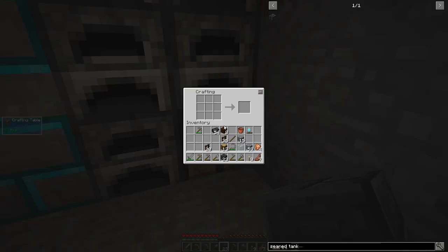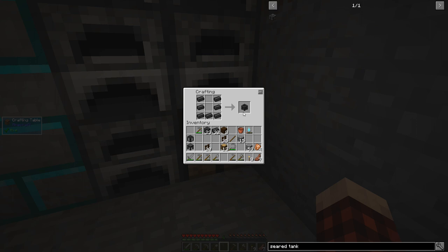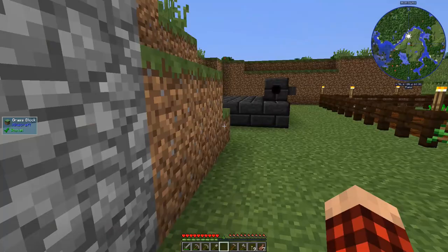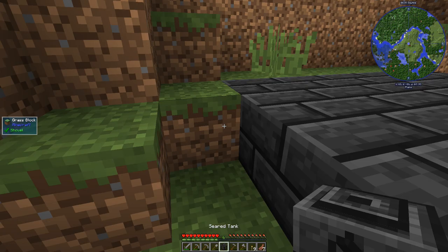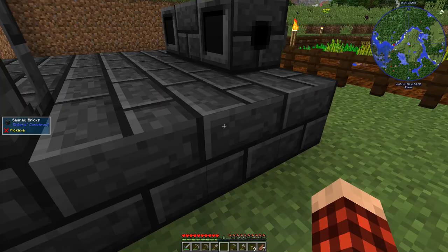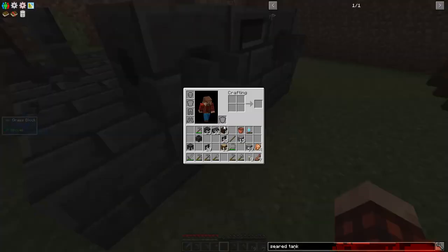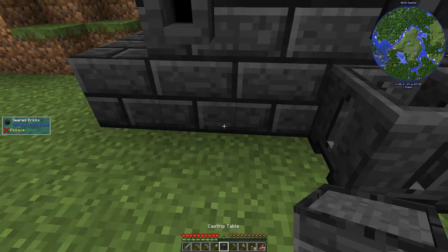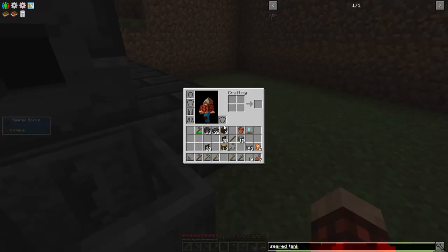Let's make a seared tank, and then we need a casting table, and we might as well make a casting basin. So let's go over here and we'll put our tank here on the side - right there, that should work. And then we've got a casting basin we can put here and we've got a casting table we can put there.